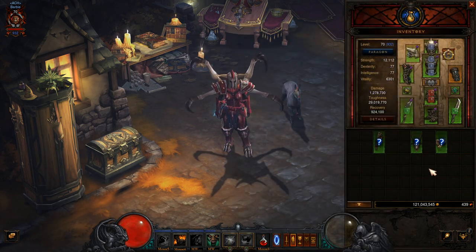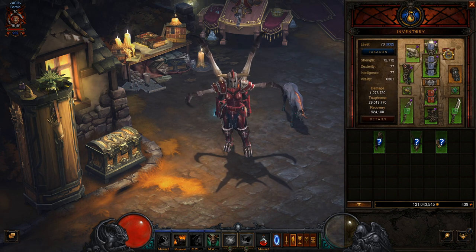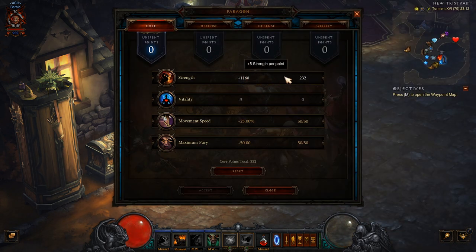So this is a bit more of a honed-in build. My damage is at 1.2 million, but Paragon's at 932, so I just chuck everything into Strength.